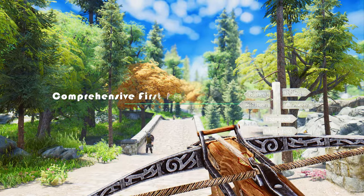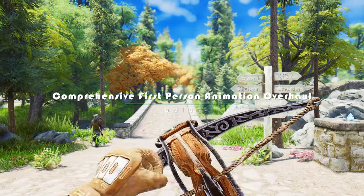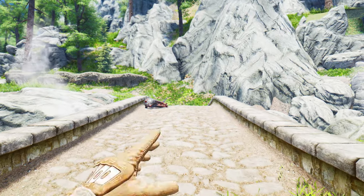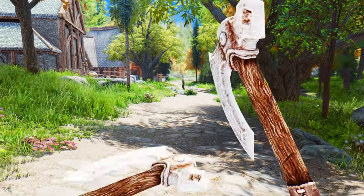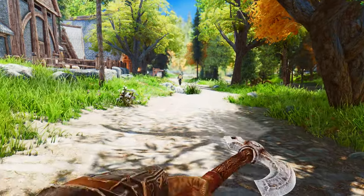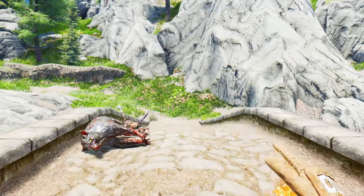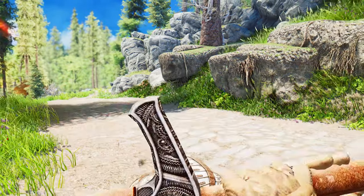Next up, if you're seeking to elevate your first-person combat experience in Skyrim, look no further than the Comprehensive First-Person Animation Overhaul. This remarkable mod revolutionizes the way you perceive combat from a first-person perspective, introducing a vast array of meticulously crafted animations that completely replace the clunky and outdated vanilla ones. Every swing of your weapon, every spellcasting gesture, and every interaction with your surroundings will feel more fluid, realistic, and immersive. It breathes new life into your gameplay by offering thousands of finely tuned animations that seamlessly blend into the combat system.